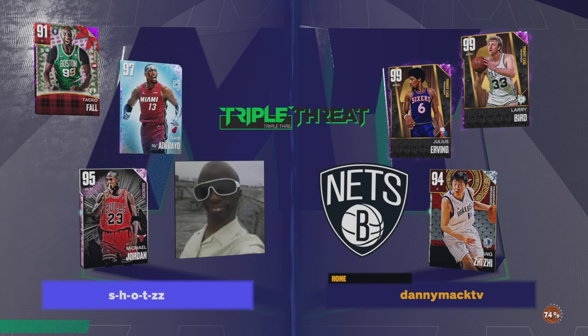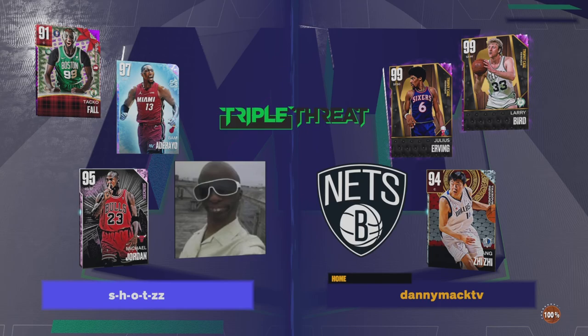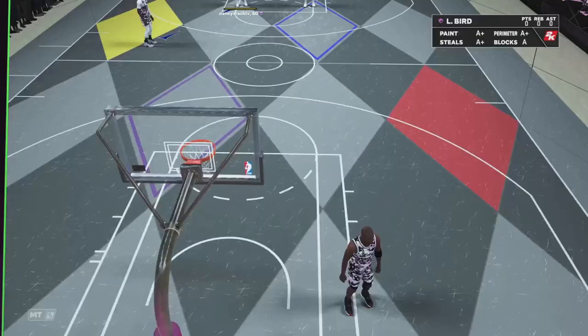Going up against Michael Jordan pink diamond, Galaxy Opal Bam Adebayo, and Amethyst Taco Fall — interesting lineup. He's got the big crew. The great Taco Fall in the building.